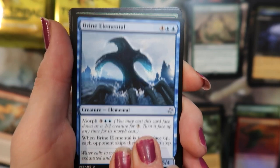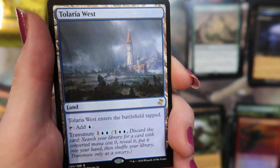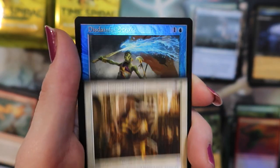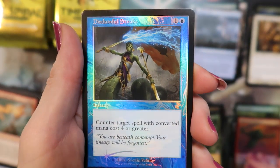Brian Elemental — it's your element, yeah. Harmonize, Shivan Meteor, and the Telaria West, with a Stonehorn Dignitary. Oh what — what? Foil Disdainful Stroke, another time-shifted one!